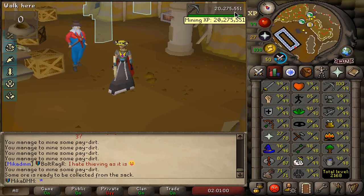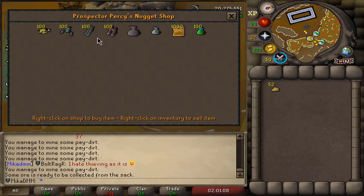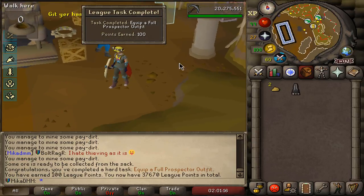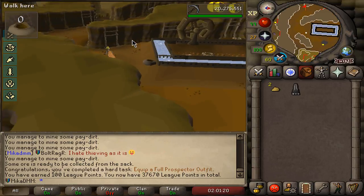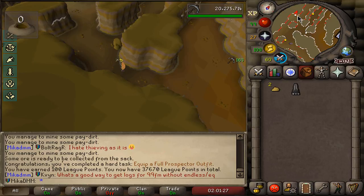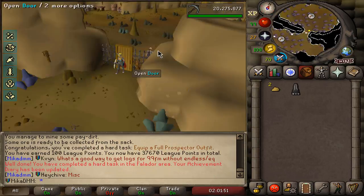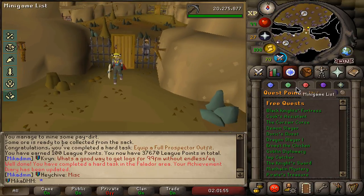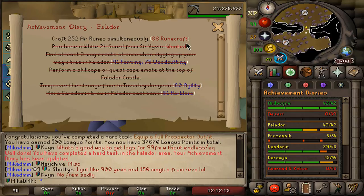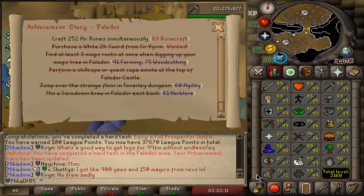My mining XP is over 20 million - we started at 13 million mining XP - and we are finally about to complete the task that should be a master task because it takes so long. But there we have it, that is a full Prospector set for 100 points. The most important thing we get out of that is completing a Falador hard task. I still need to do a quest to fully complete this, so I might go ahead and do that in the very next clip. Let's go ahead and actually finish the task we did all that grinding for.